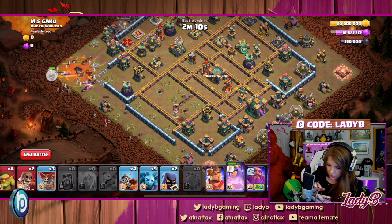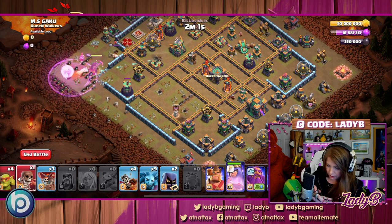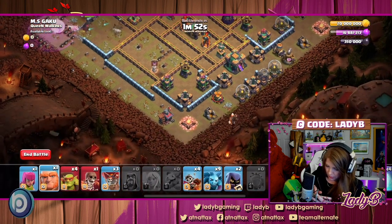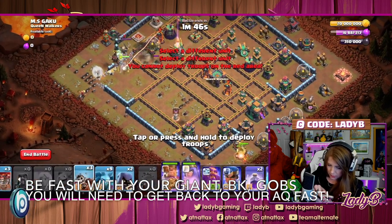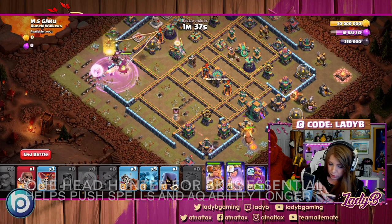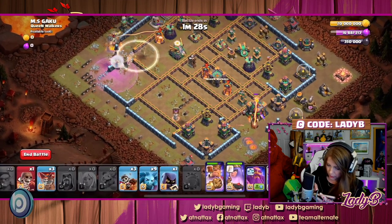Get that rage down fast, as mentioned — as the queen makes that approach to the defending queen, she's taking a lot of damage and we want her at full health. We did get the wall break open. That's going pretty well. Get the BK in, sneaky goblins ready — that means we can send in a dragon rider. Get a headhunter down to help the queen out, and we have the invisibility spell left over, which is really nice.